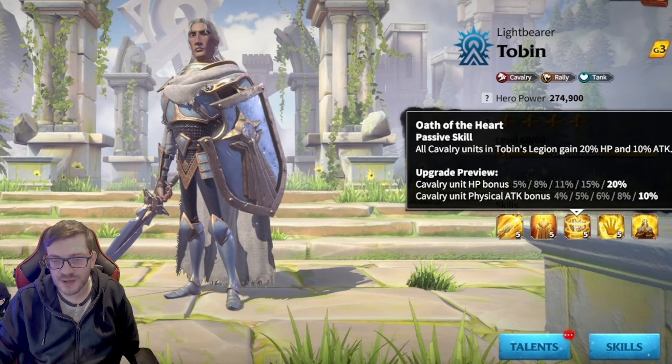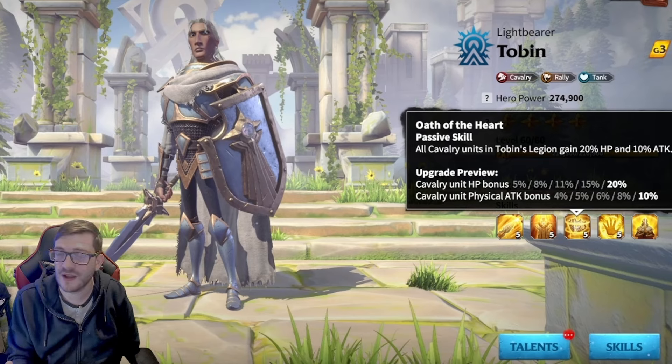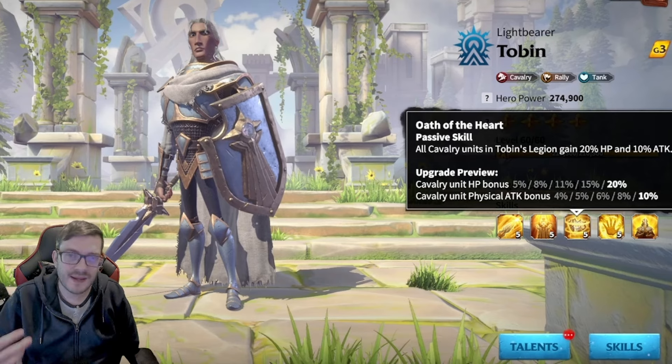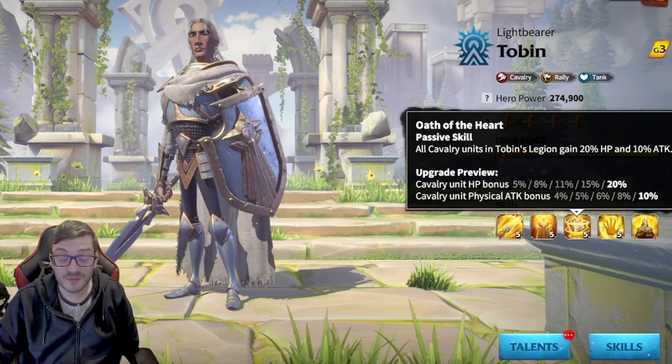Then we're getting a 20% HP bonus and a 10% physical attack bonus. This is what I like — I like to see these stats. This is kind of what I was hoping to see on Cavs. And if Urag had something like 20% defense instead of 30% attack, I would have been so much more happy with that. It would have made him so tanky with Tobin — a perfect match made in heaven. Maybe the devs saw that and thought it was a bit too much. But we get some nice stats with the 20% HP and the attack.